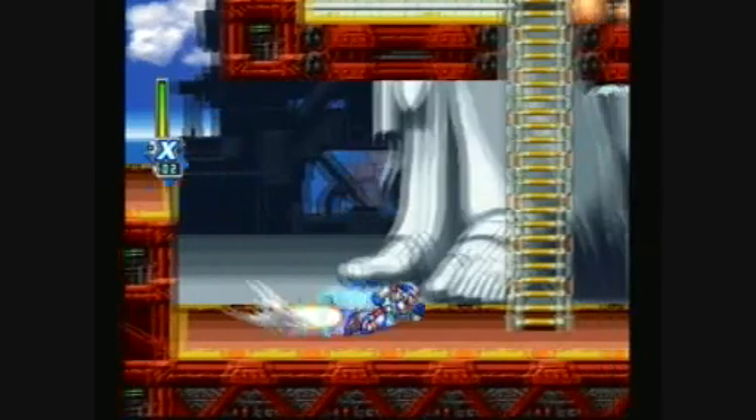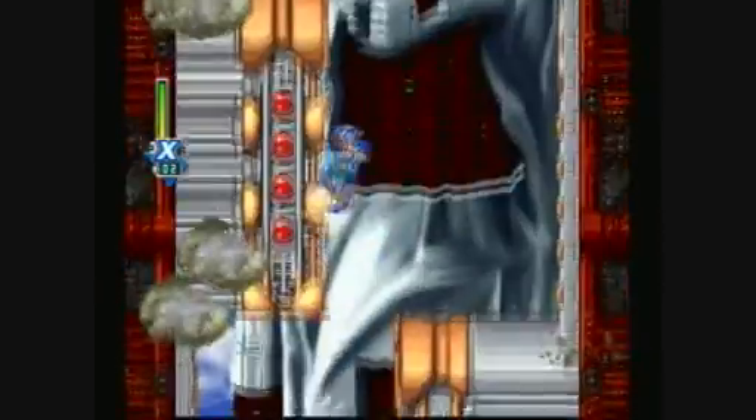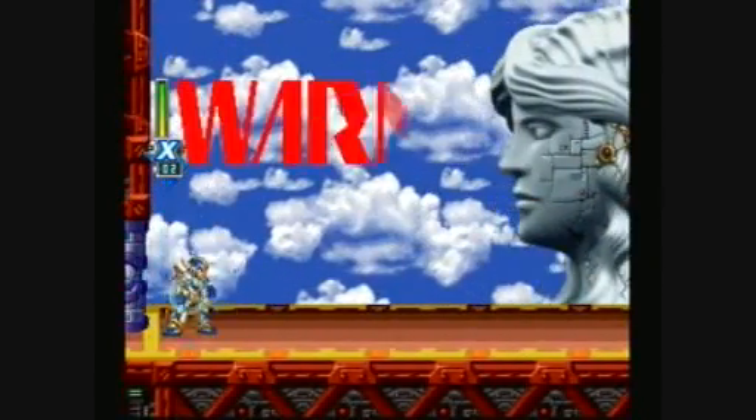This is almost the exact same. I believe you still lose energy for special weapon energy if you use your special weapons. Here we have what seems to be a staple in intro stages for X — climb up walls or else you die.